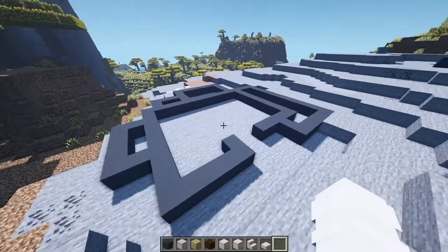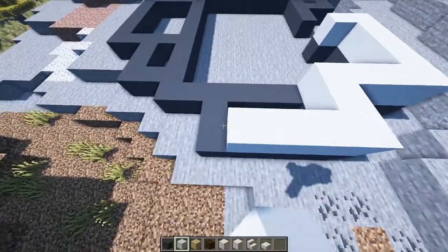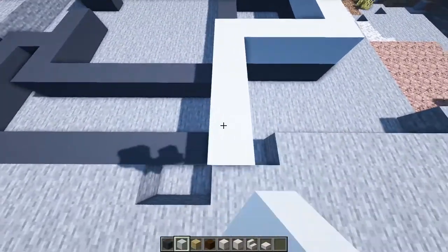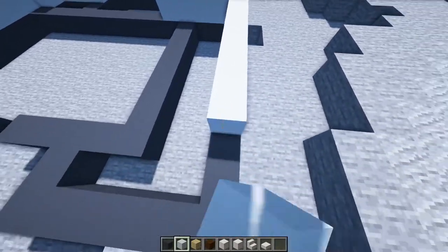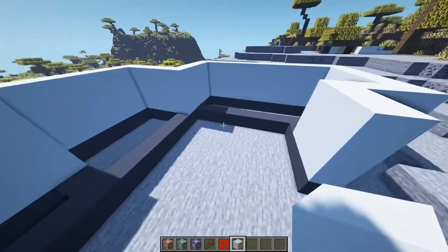Now that we know the colors we can choose from, we can start raising up the walls. The first step is to outline — go all around and just raise it up to about three or four blocks. Right now all of the walls are raised and we can move on to the next step.